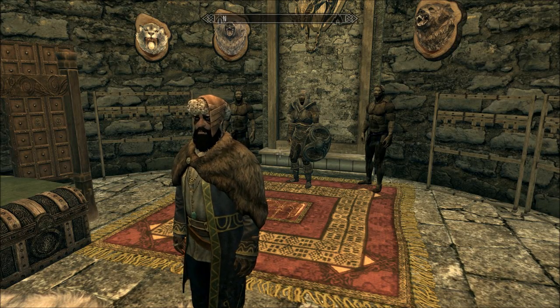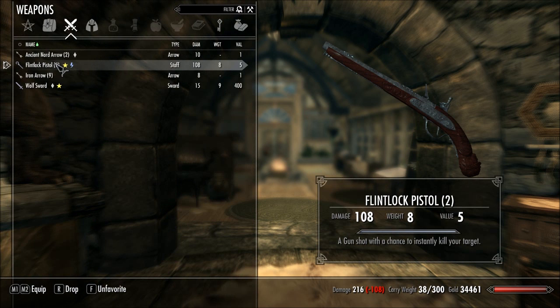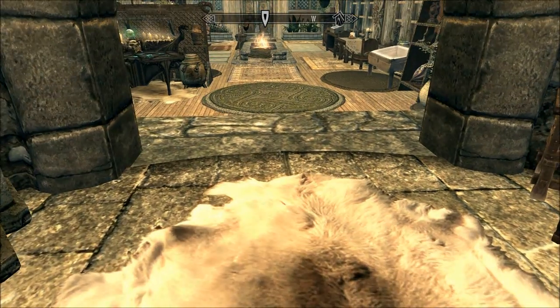Hello there, welcome to another Skyrim Mod Showcase. Today we will be doing the Flintlock Pistol. You can see its damage and weight and all that there, and you can see that its enchantment is a gunshot with a chance to instantly kill your target.